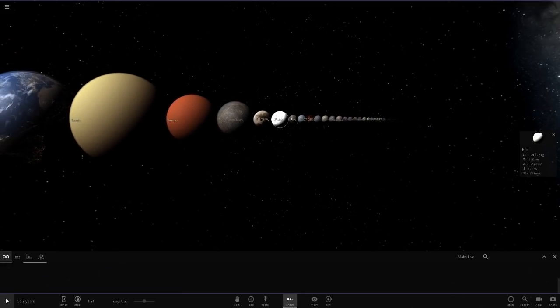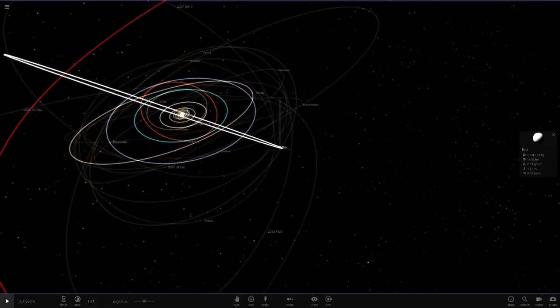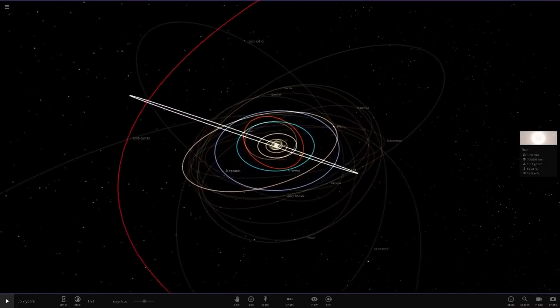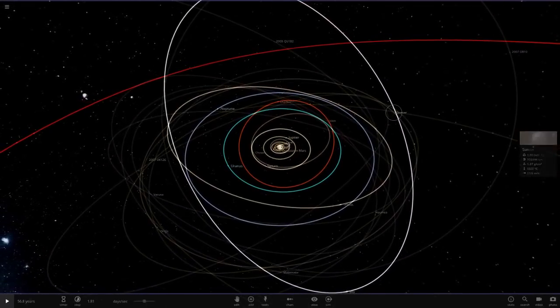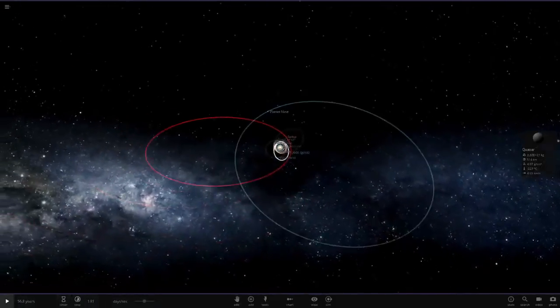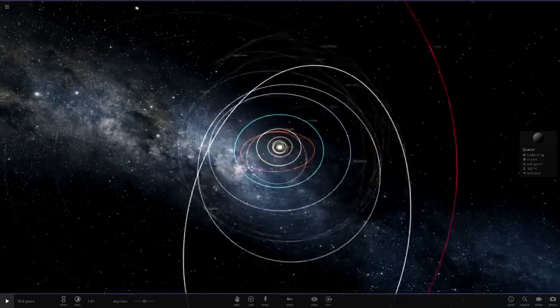But today we are going to be doing a new addition. If some of you guys haven't seen my Discord or heard about it, there was a new dwarf planet discovered. What's unique about this dwarf planet is it's not like one of these guys out here in the regular Kuiper Belt area — this object belongs all the way out here.